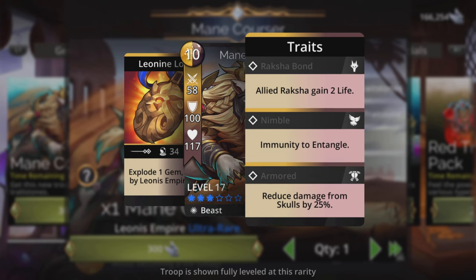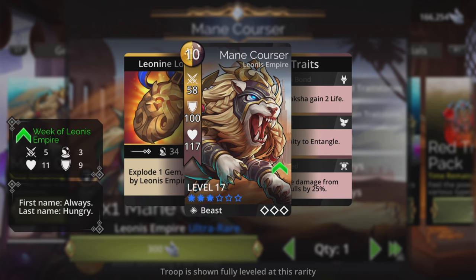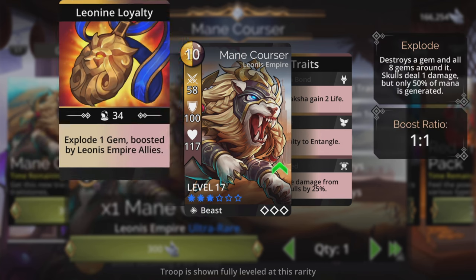I hope the traits are awesome. Allied rapture gain to life, immunity to entangle and reduce damage from skulls by 25%. It's only Ultra Rare and only uses 10 mana, but my word that is bad.